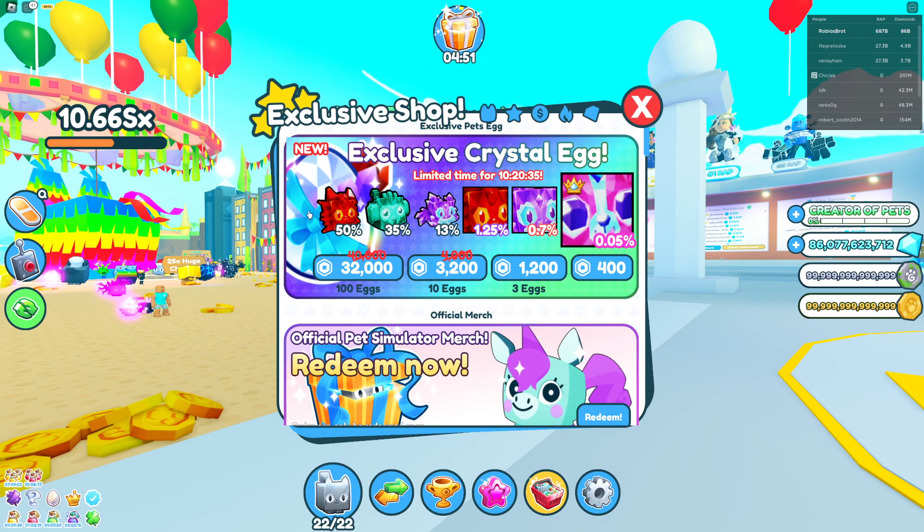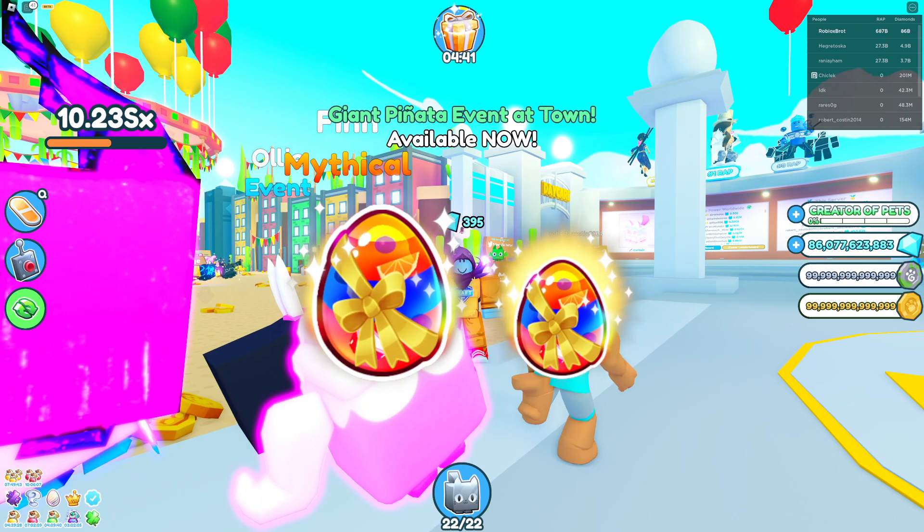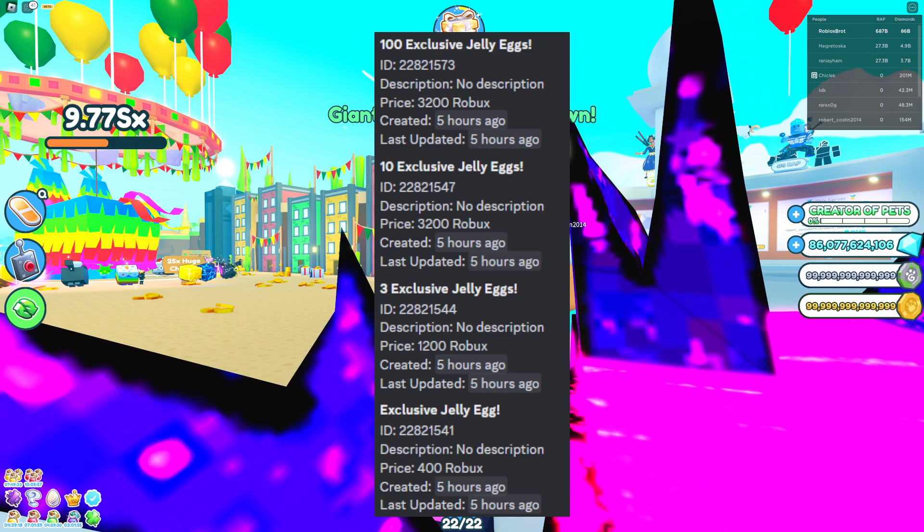First of all, we got a new exclusive egg, and this egg will contain three normal exclusives, two huge pets, and one Titanic. That's how the new exclusive egg looks — pretty cool. I like it, but I don't spend Robux. We got the price of this new exclusive jelly egg.